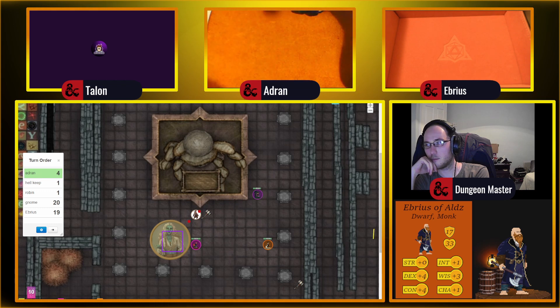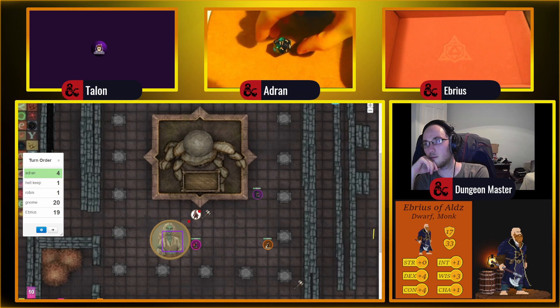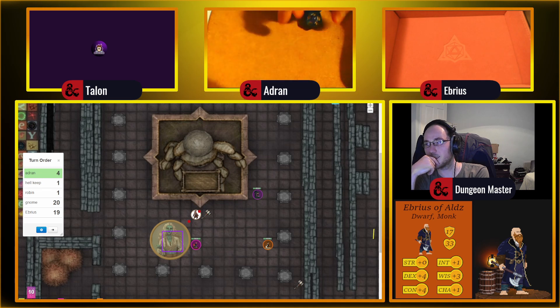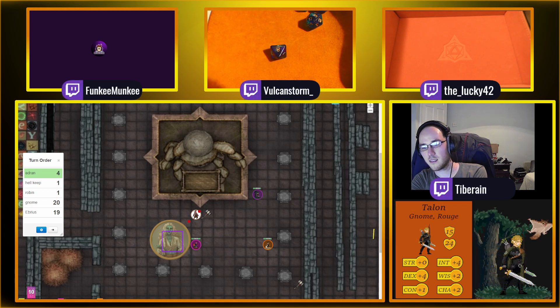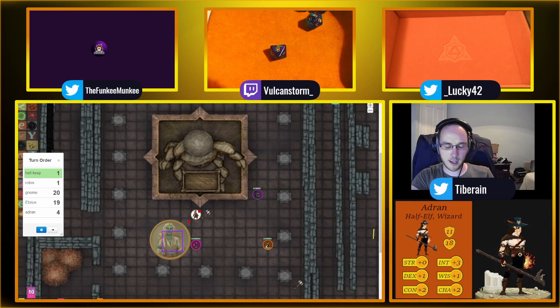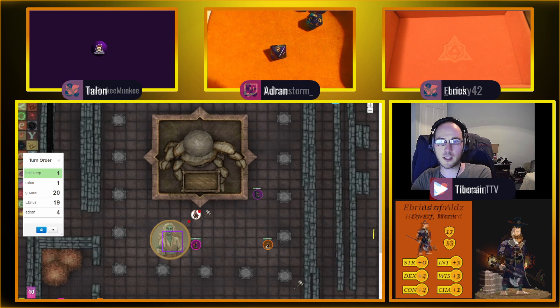Disadvantage on attack rolls — I got a 22 in total, that hits. Wow — 17 to hit. d8 damage — 8! She has disadvantage against attacks on you. Hellkeep does another reckless swing and hits for only 4 damage. As he does, the back of her calf just flops to the ground, the flesh drops and after half a second turns to dust.